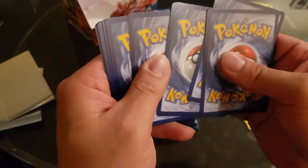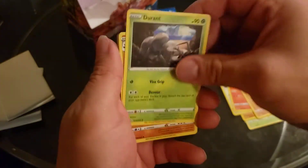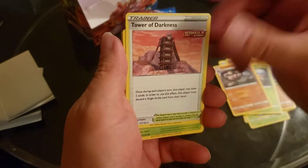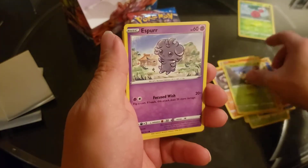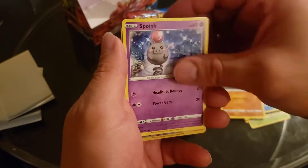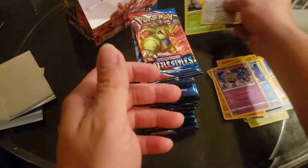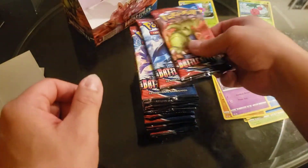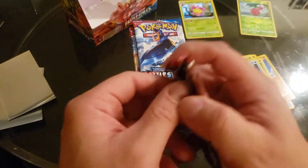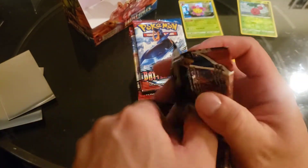I'm gonna put them over there. A lot of Lightning. A Durant, Girder, Blip Bug, Esper, Frillish, Roly Coly, Spoink. Ooh, look at that Lickitung — I'm actually gonna keep the Lickitung. Any cards that look dope, I'll keep the reverse version of them for my collection.